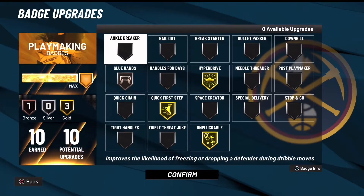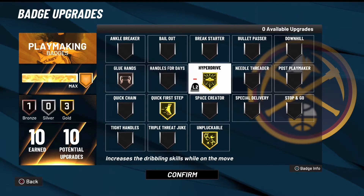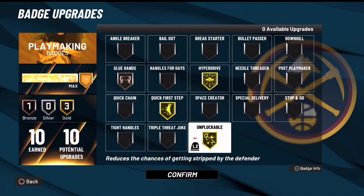Green machine — you could have it on bronze or silver, I recommend silver. For playmaking badges you could have glue hands, or you could have stop and go, but I recommend glue hands for those catches. Hyper drive you could have on gold. Quick first step have it on gold. Unplugable — you have to have it on gold.